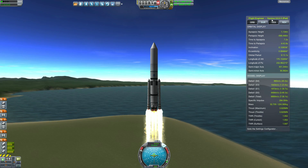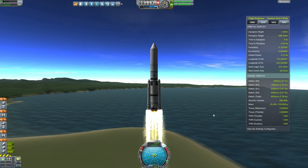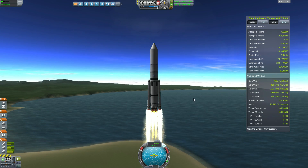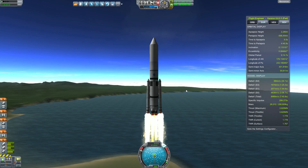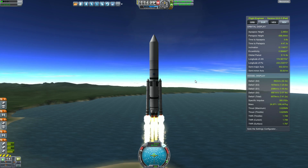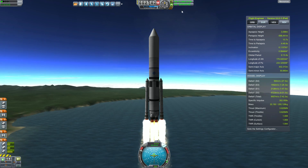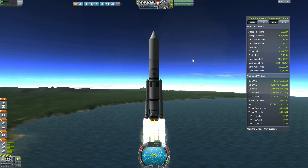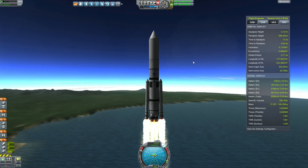I was using Flight Engineer to set up a TWR of about 1.5 at liftoff, or 1.4. When we hit the second stage, we're going to be at about 1.5 again, and then the last stage should be around 1.52. It's got the actual big rocket in it.